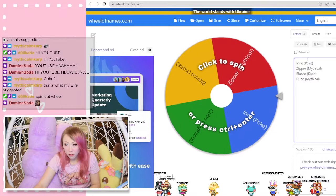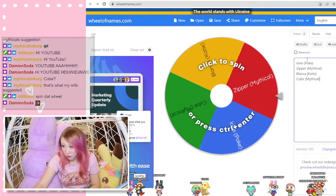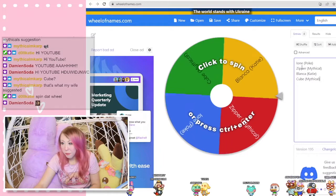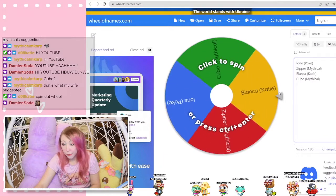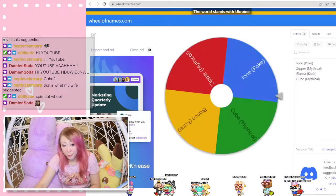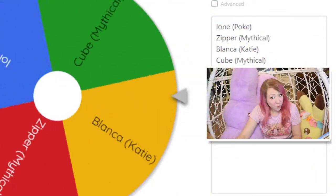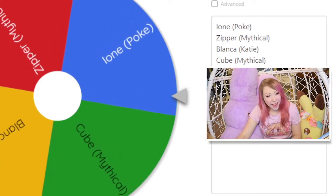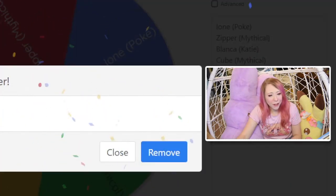So who I could possibly decorate for next, currently, is Eon, Zipper, Blanca, or Cube. Let's see who it's going to be. Is it going to be Eon? The star child — I love that. All right, so we've got Eon here ready to be scanned in.